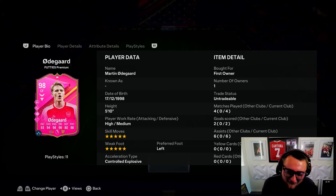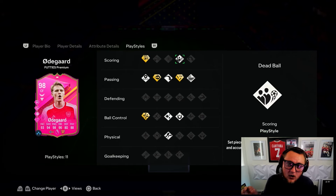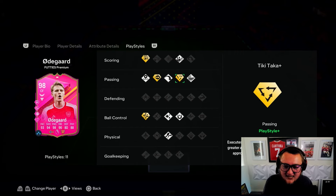My review is in on 98 Ødegaard - this card is out of this world. I think this is my favorite card on FC24 right now. He has everything I want in a player in terms of play styles: Finesse Plus with insane finesses, Dead Ball which I actually quite like now - doing corners into Haaland with Ødegaard is perfect.